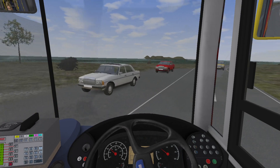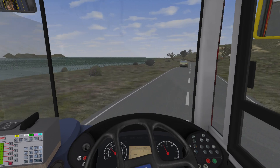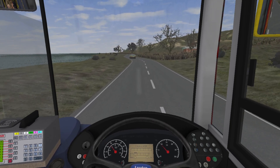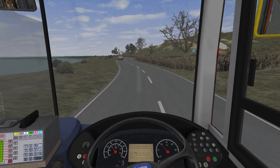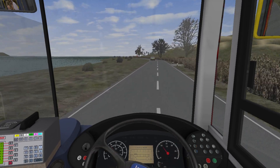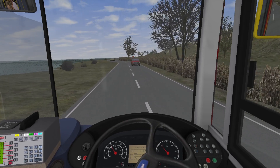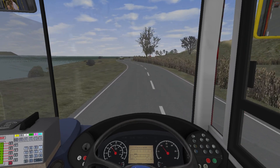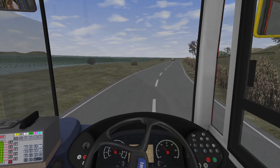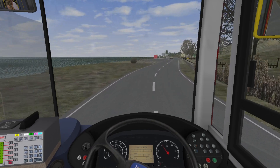Driving this map always reminds me of the Isle of Arran — it always does give off that vibe. Obviously in the Scottish Isles there are many different islands, and Stagecoach operate on quite a lot of them, and then other operators like West Coast Motors operate on a few as well. I believe it's actually Colquart — there is actually an island with the 320 and the 319 routes. I think it's actually Merport Coaches that operate on it, and this map is very much based on that.